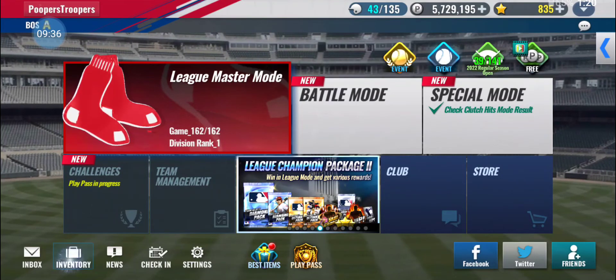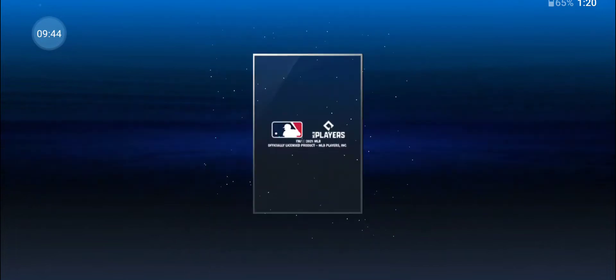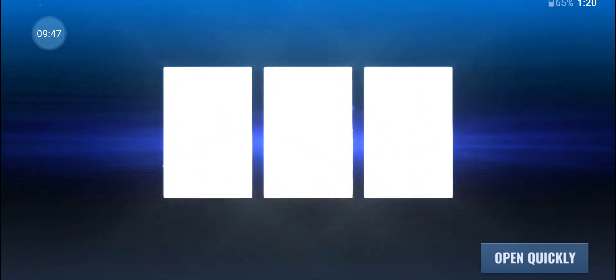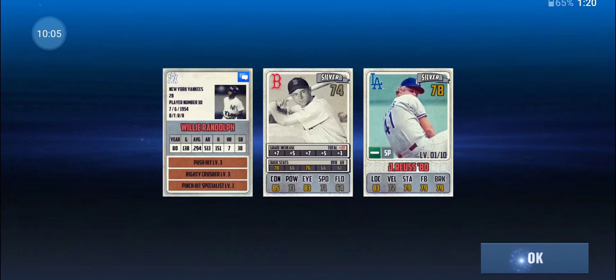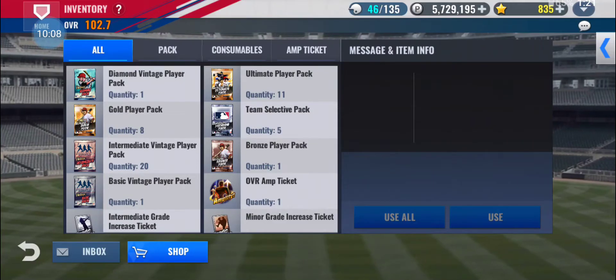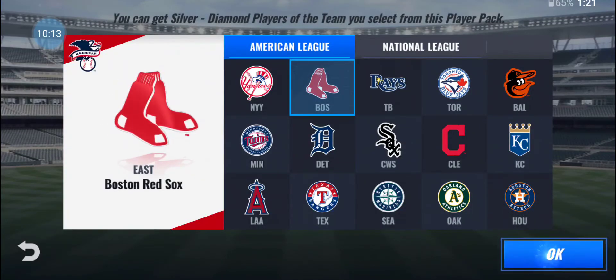Let's open the rest of these packs. Come on legend — nope. Got a Dom DiMaggio; he's really not that great, he's got too low of power. I mean, if I got that card in diamond I probably wouldn't mind it — it would probably go on the bench unless it had great skills. Let's open some team select packs here.